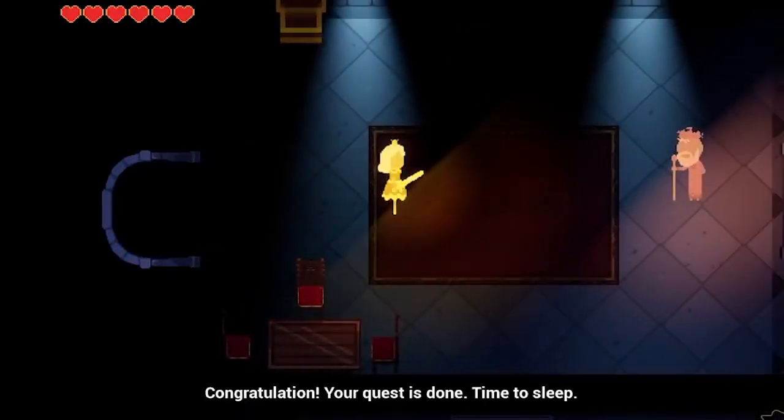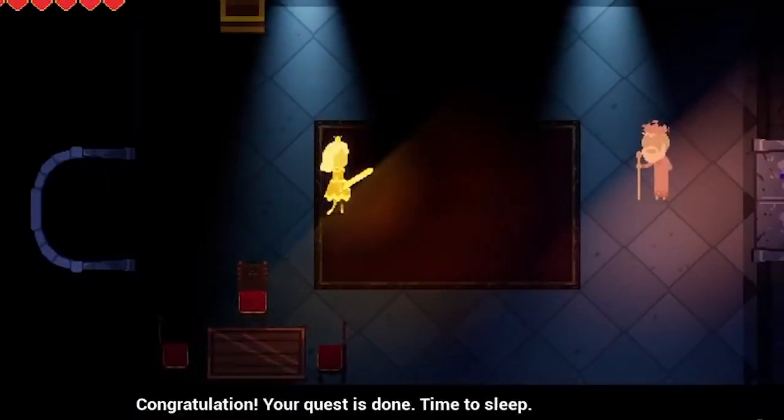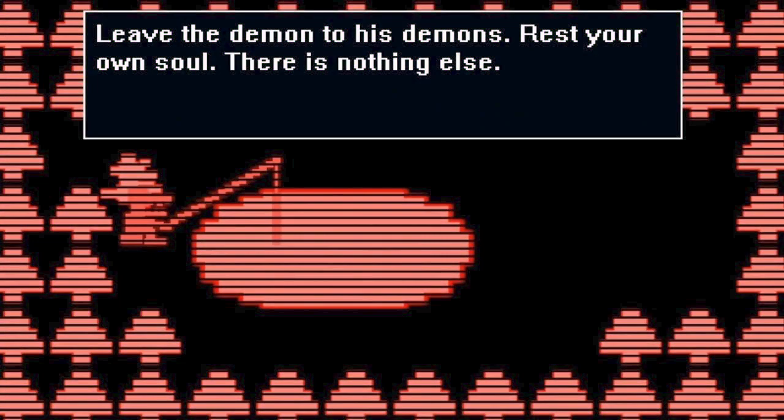When she is done, she is brought back to her original room, where Old Man Consequences says: 'Congratulations. Your quest is done. Time to sleep.' Similar to how in Ultimate Custom Night he tells Cassidy to 'leave the demons to his demons, rest your own soul, there is nothing else.' Cassidy, as we already know, doesn't listen. She has put souls to rest and tormented Afton, but she won't rest her own soul and won't stop tormenting him. And because she doesn't stop, she is carried with Afton into the digital world. Afton is put into the VR game, and Cassidy still holds on.